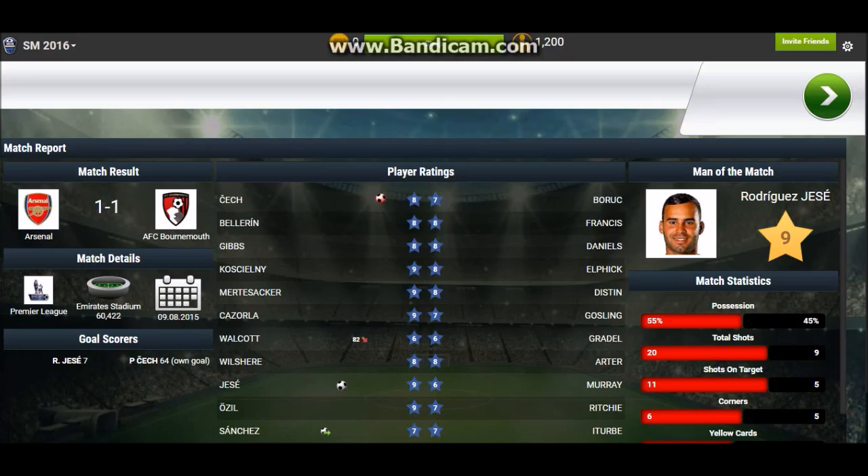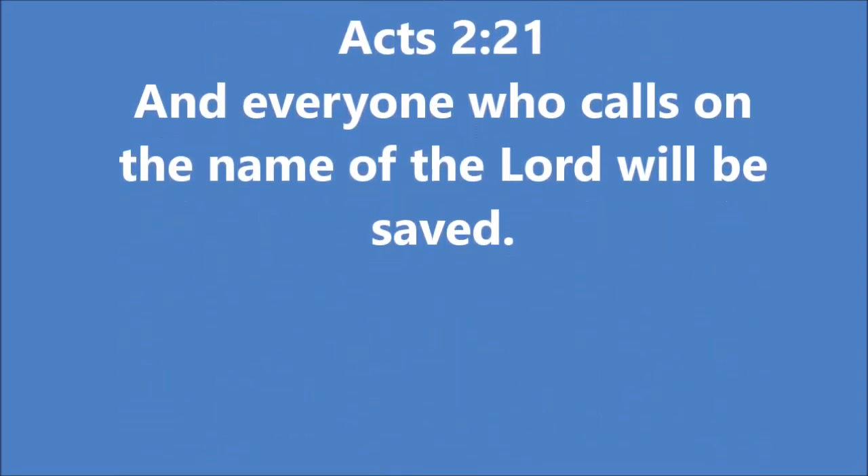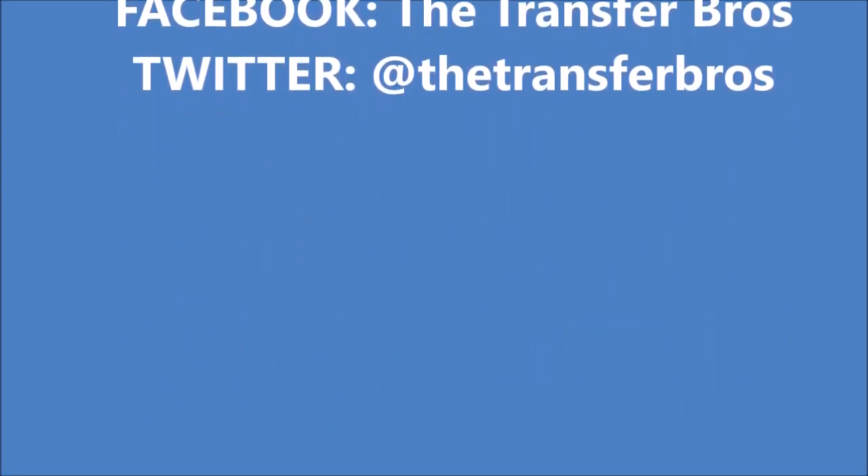I'm going to make a substitution. Walcott has not been playing that well, so I'm going to move Jesse to Walcott's position and put Giroud up front to finish out the match — hopefully he can show something in the last minutes. Another chance but the Bournemouth keeper makes another great save. We cannot get the winning goal. The first Premier League match ends in a draw, but great effort by our new signing Jesse. Thank you guys for watching — like, comment, subscribe, follow us on Facebook and Twitter. God bless you.